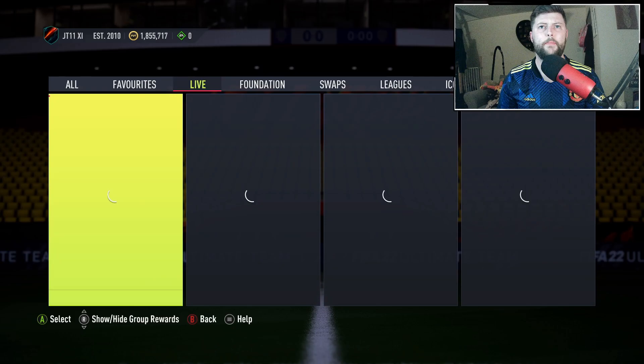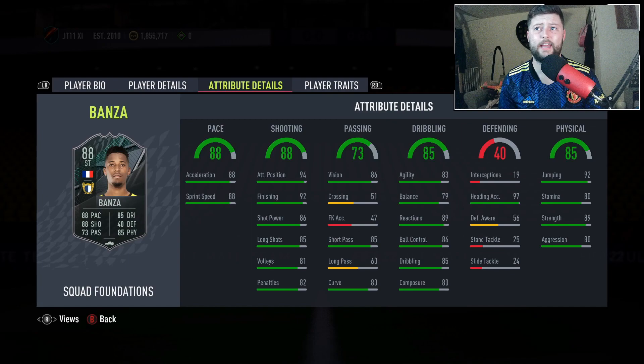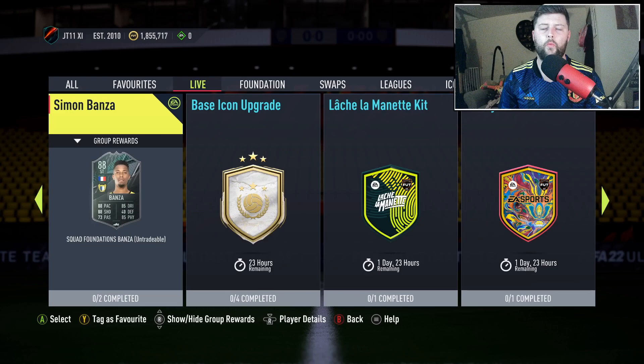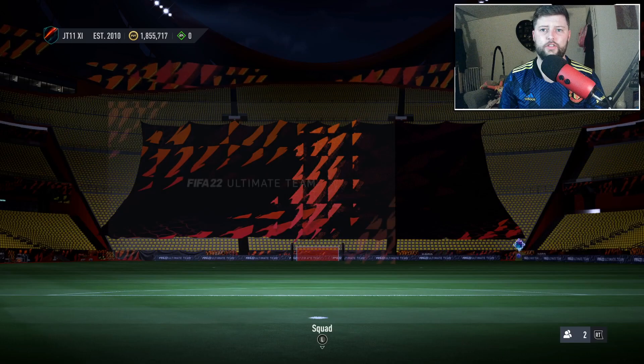We also have a squad builder challenge with Banza. I didn't know who they were going to choose, but they've done pretty well — a four-star four-star French striker with 88 pace, 88 shooting, and good physicality. The composure is only 80, which is relatively fine. I'd like a bit more agility and balance, so an engine chemstyle might be something to consider. Unfortunately no player traits, but it's an 83 and an 84 requirement, so relatively cheap to complete. A lot of people will get him done first to then go into the online battle.